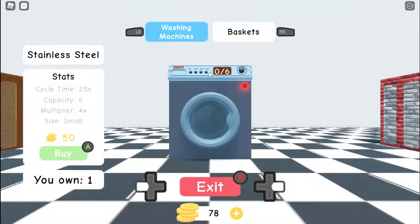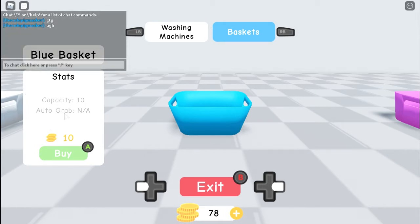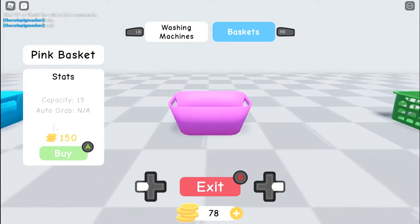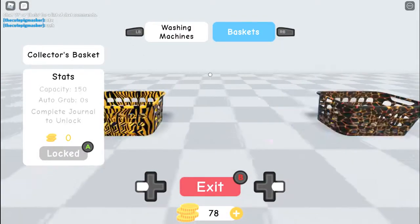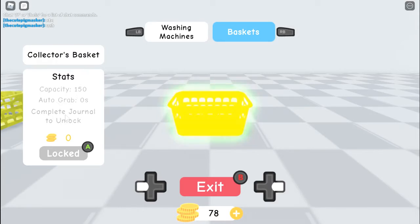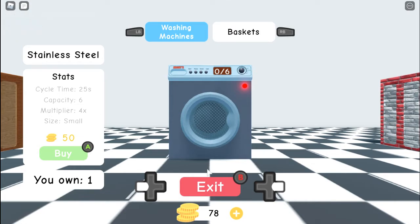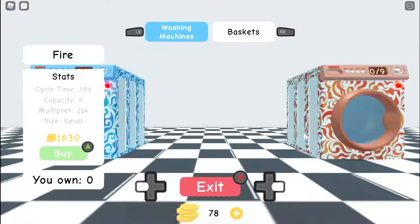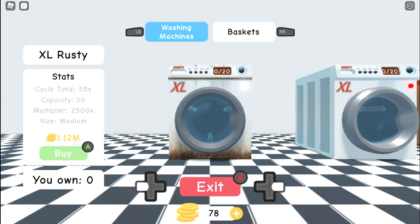This is the basket section — the ten-coin basket has a caps ability of 10. I can't afford the next ones yet, but caps ability goes 15, then 20, and keeps increasing up to 150, though that last one requires completing the full journal, meaning you have to collect every single piece of clothing. Over in the laundry machines section, you'd think these are good, but there's an XL machine costing 1.2 million dollars with a cycle time of 55 seconds, caps ability 20, and multiplier of 2500.